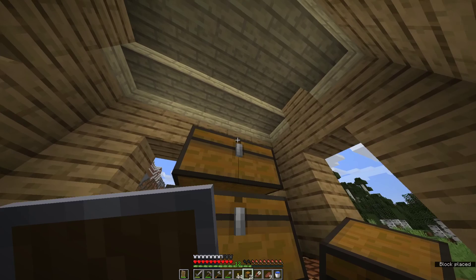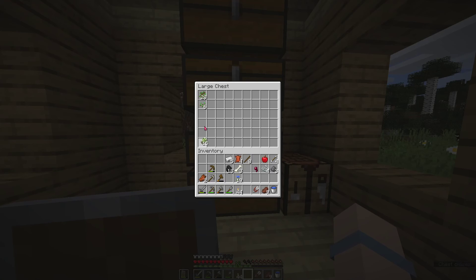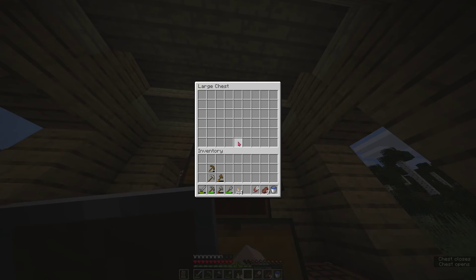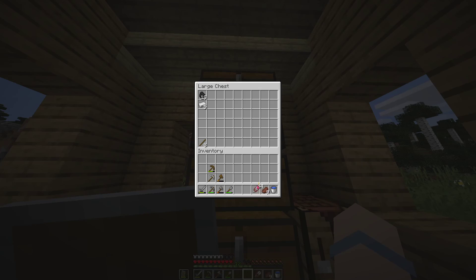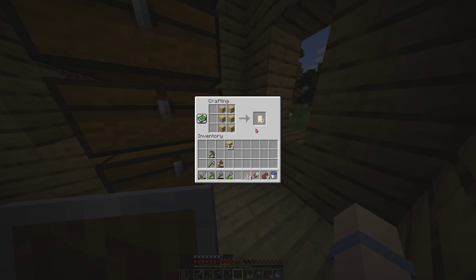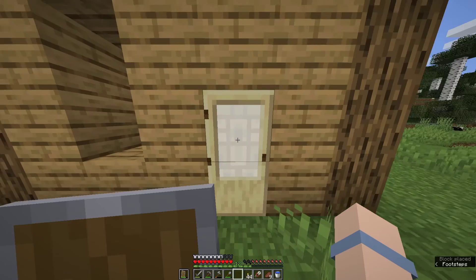Let's make some steps and organize my inventory. All right, we are all set — I just need to make the door. Let's see how this birch door looks. I'm not a big fan of birch doors but let's see what it looks like. It's a weird door in my opinion.